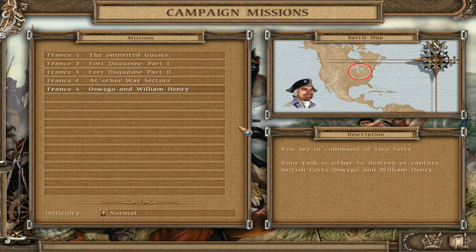Hello and welcome back to American Conquest, the French campaign. France 5: Oswego and William Henry. You are in command of two forts. Your task is either to destroy or capture British forts Oswego and William Henry.